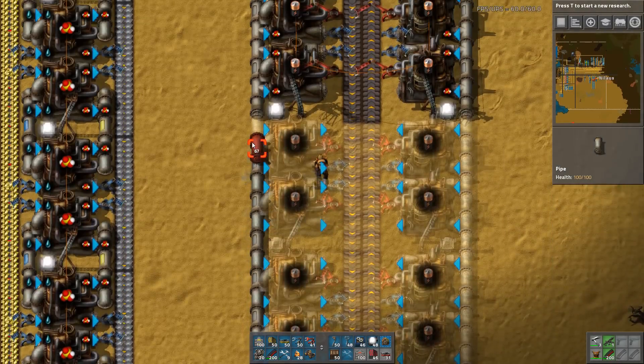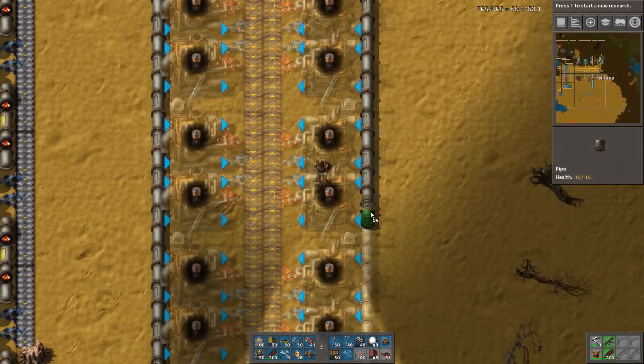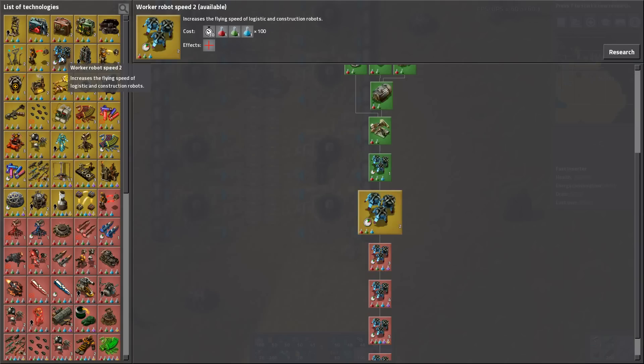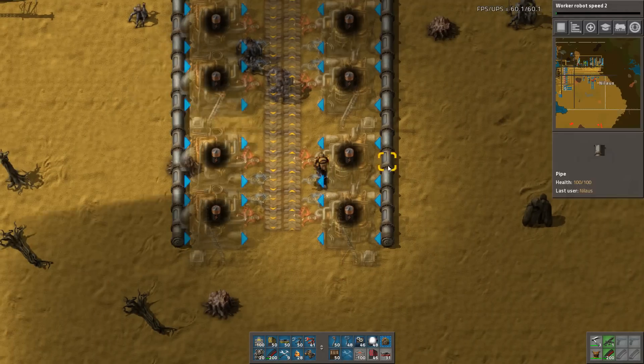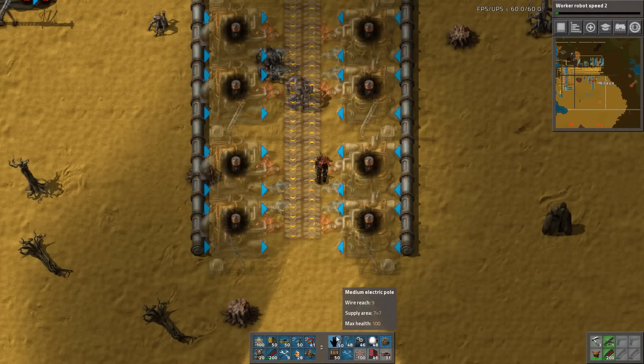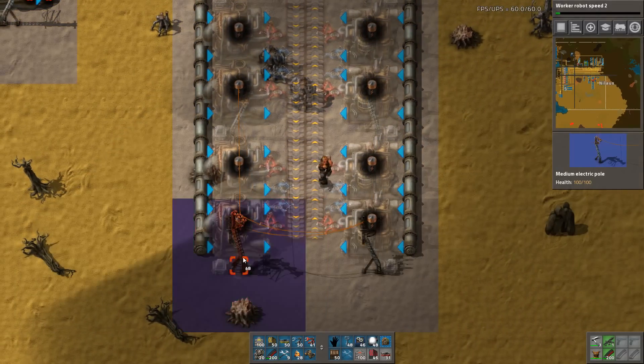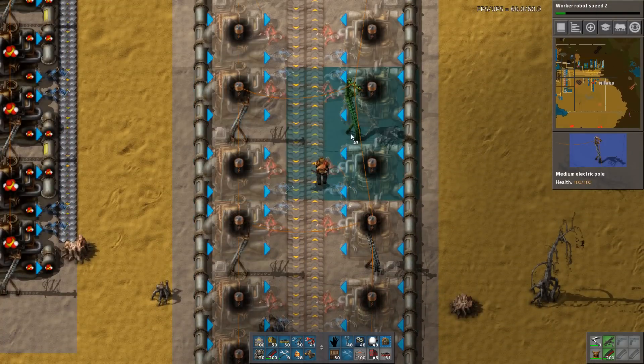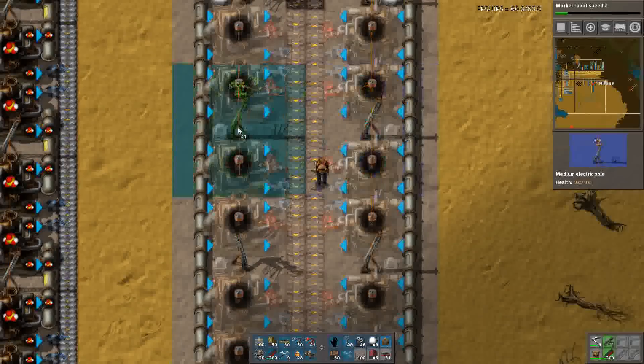That research went quite fast because of course all the components were jammed on the belt in preparation. Let's see if there's anything else we must have. Worker speed - yes please. As usual before I do the belts, I should do the power poles, and soon I'll be done with all of this and finally get my robots.